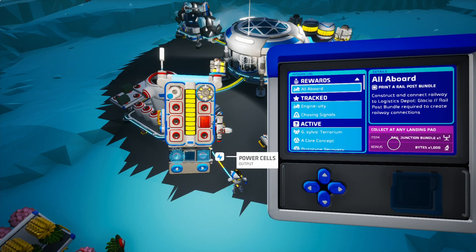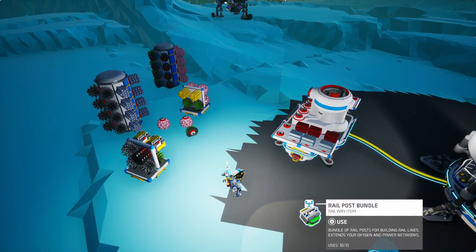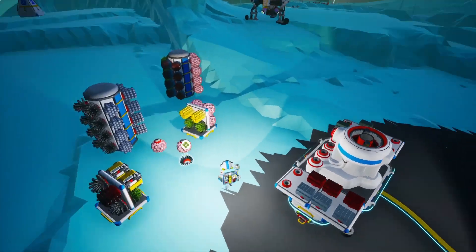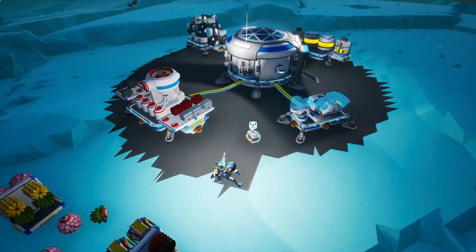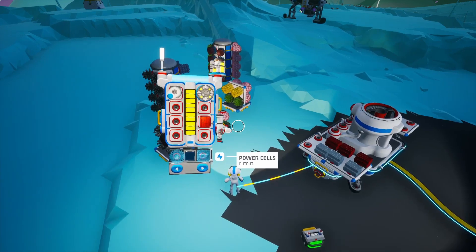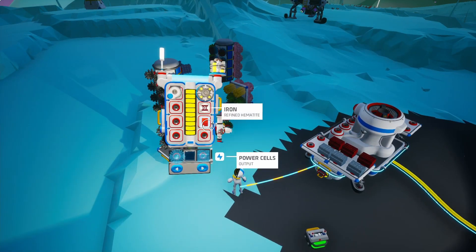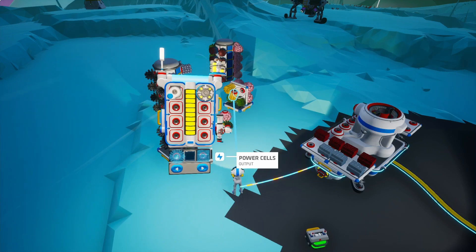Check the mission log — we'll have a rail junction bundle as a reward for that. Right on. Probably need to take that somewhere. We've got space. I guess we didn't need the iron — I was thinking of the engine.